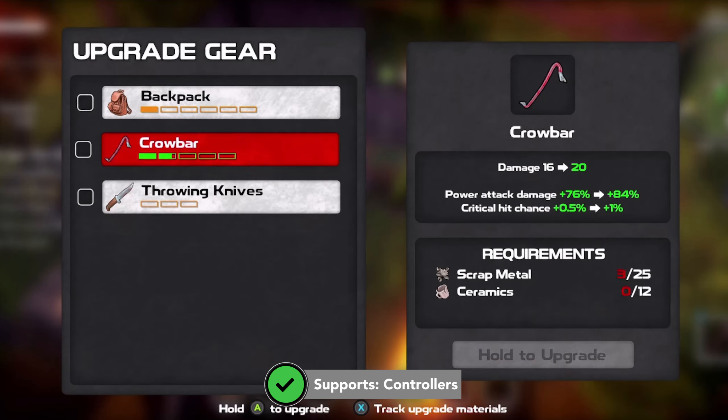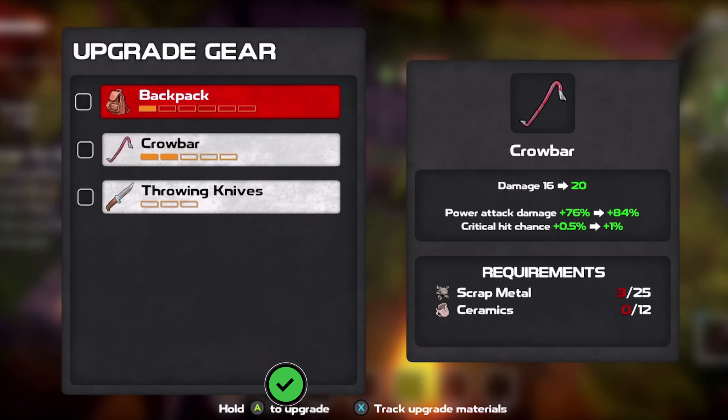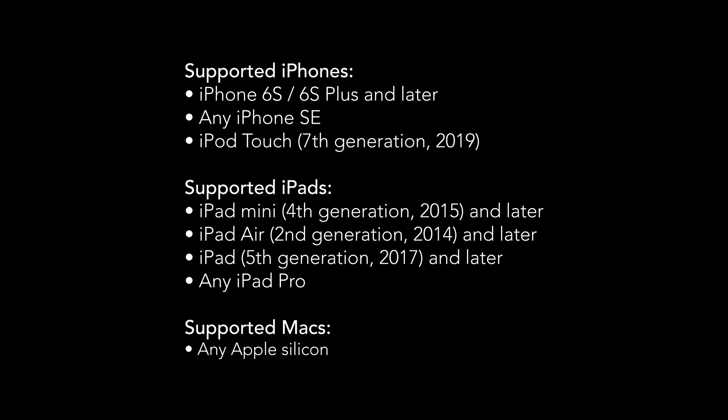Dismantle costs $9.99 USD. It is available on iPhone, iPad, and Apple Silicon-based Macs.